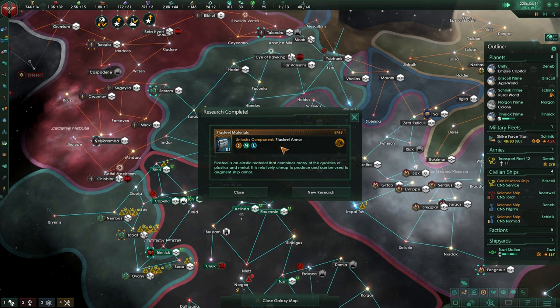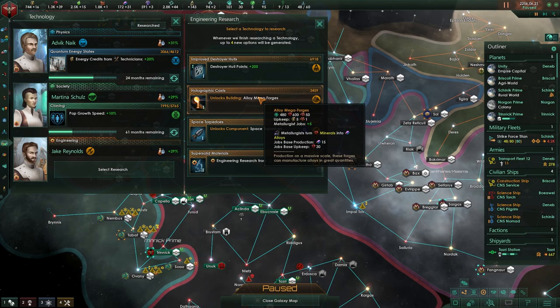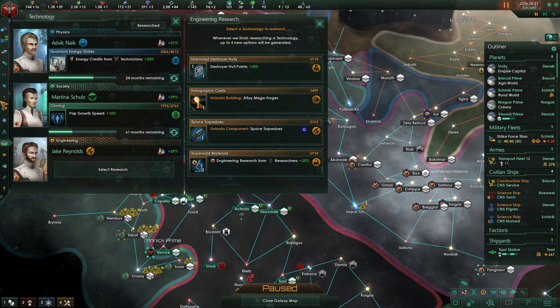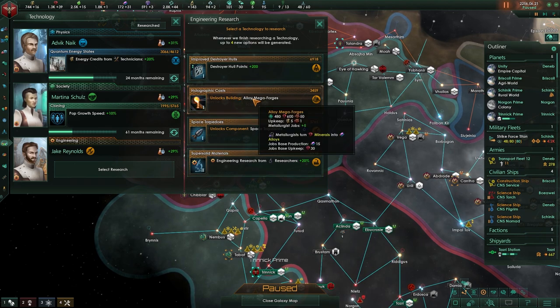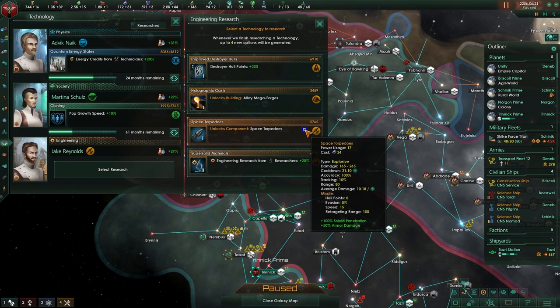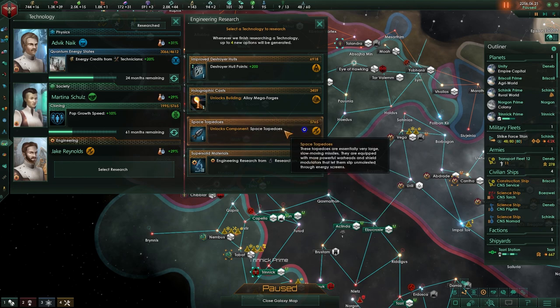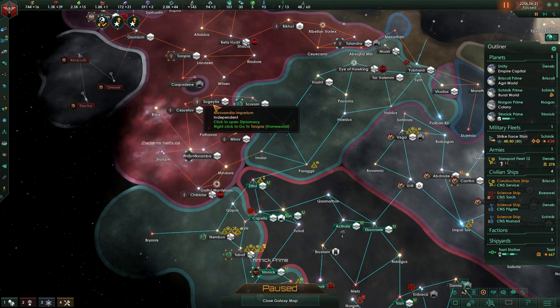Upgrading this would be so nice but we would need a volatile mode - unfortunately we are not ready to deal with that. What I would like to get is these space torpedoes. They do warping damage against shields and armor. They're so nice to have, especially on larger ships. So let's do those torpedoes.